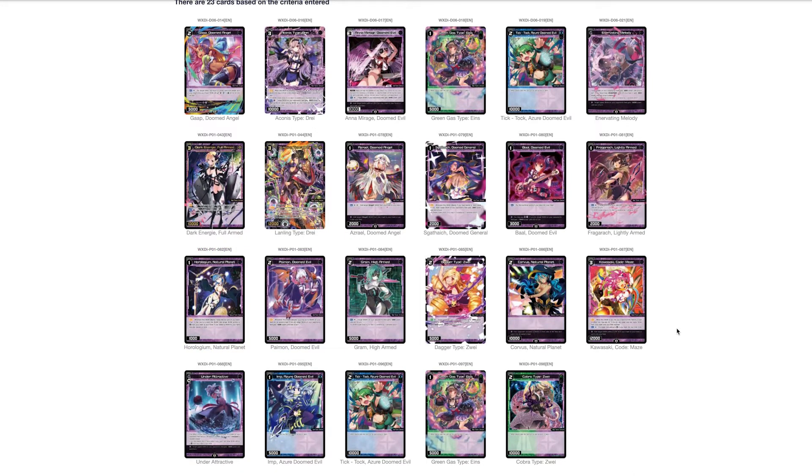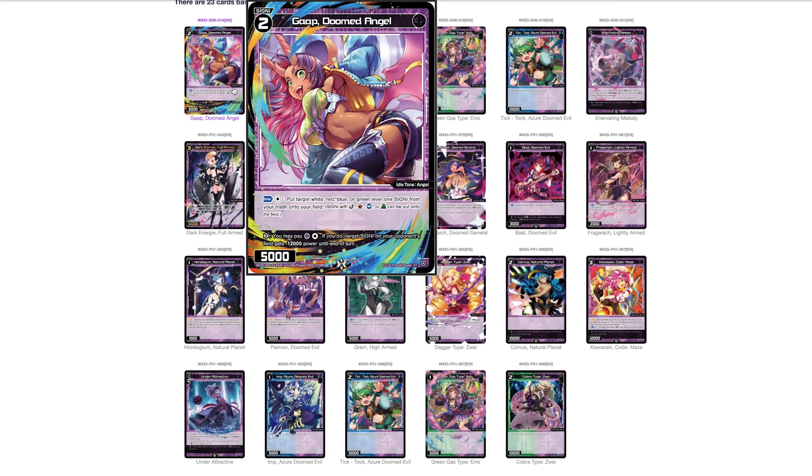That's all our level ones. Moving on to level twos — we've got Gap Doomed Angel. It's an angel. When it enters, you can put a target white, red, blue, or green level one signi from your trash onto the field — so it lane closes. There's an interesting combo with the bear from the green review where you can pull this out of the inner zone and put the bear back into the lane, and they grab each other from the trash, which is kind of cool.